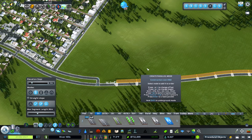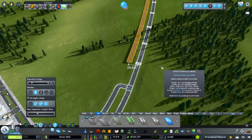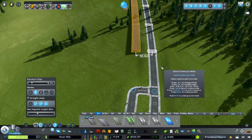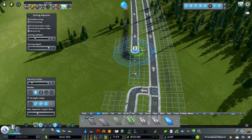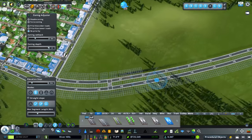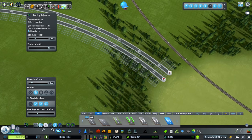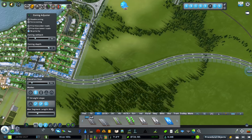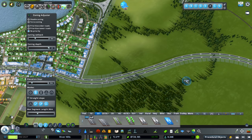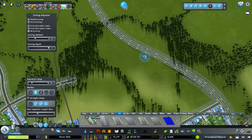We're going to use the parallel tool within the Network Multi-Tool, bringing this out just far enough to be even with the other road. Then we'll connect these up — yes, they are going the right direction. We'll connect this up just in case somebody drives back here, even though in the game they won't, but now they can and they can turn around.